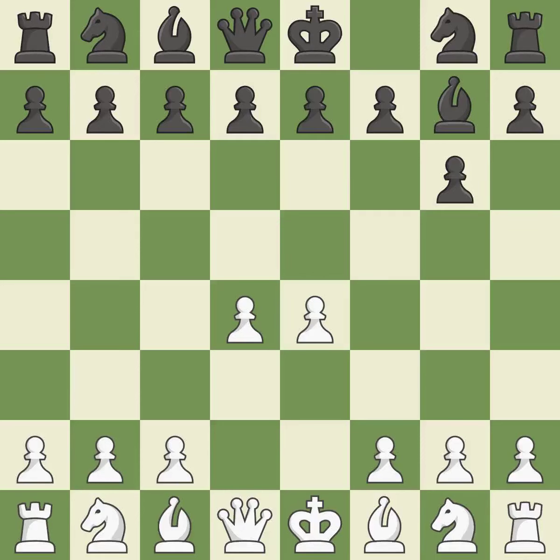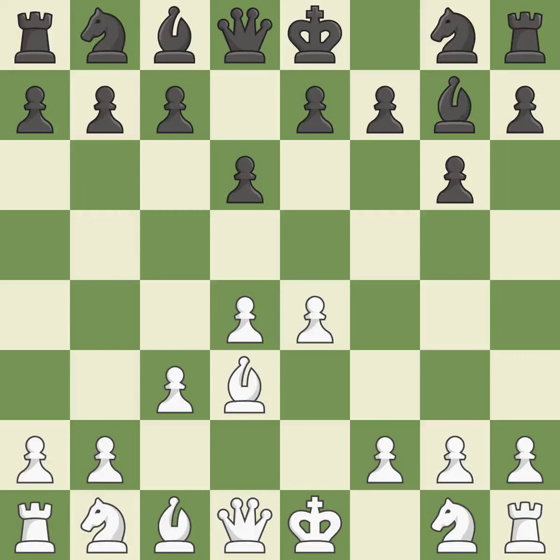As a result, the bishop grows and gains flexibility on the long diagonal. By developing the bishop from its initial square, this activates it. This strikes at the center with a pawn, fighting for space. It is the last book move.